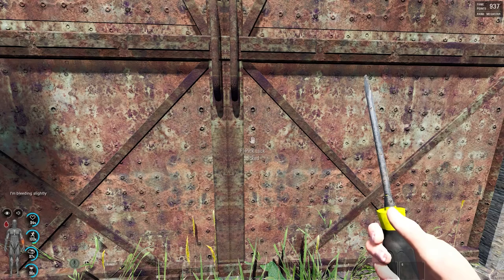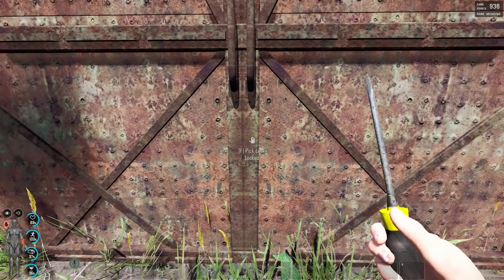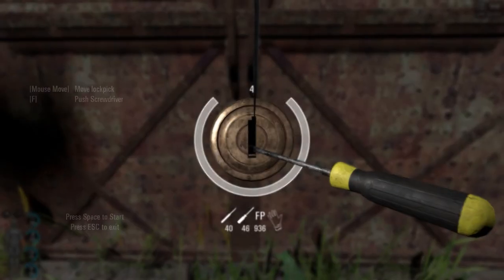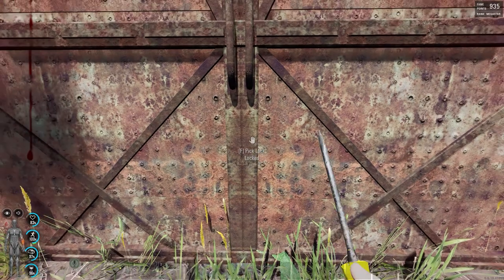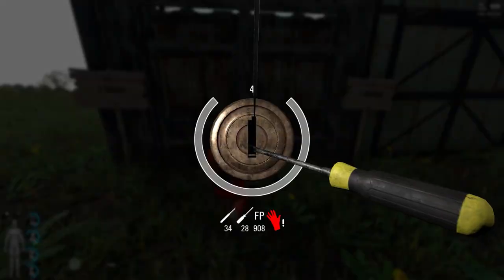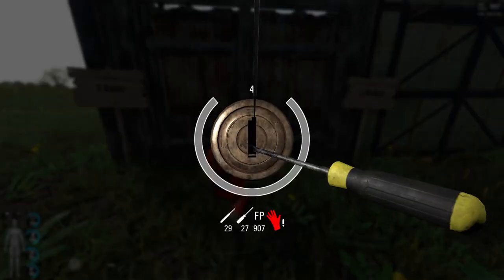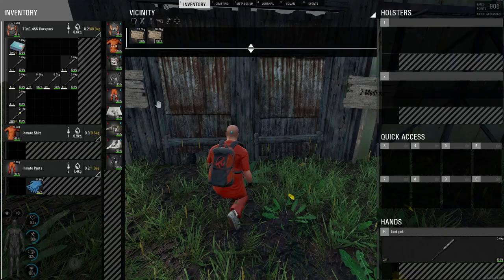I still highly recommend everyone have at least one lock protection on each door, because lock protections do ultimately help defend against lock pickers, especially if they are the advanced variety. Please remember that the damage multiplier may be different from server to server, but the ratio of damages between each lock protection will remain the same.